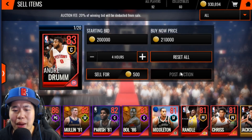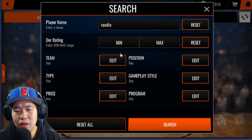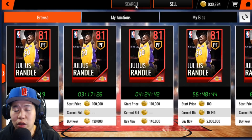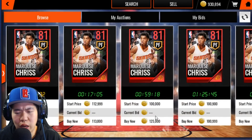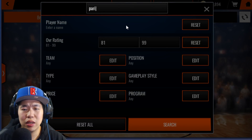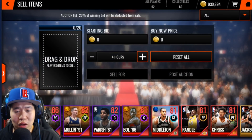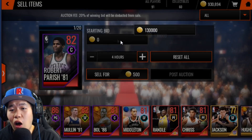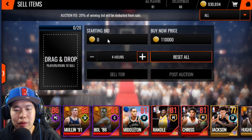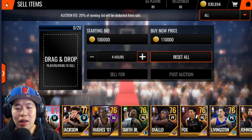List Drummond at 200k — instant profit. Julius Randall is going for about 100k — we'll list him at 100k easy. Marquise Chris also going for about 100k — listed. Robert Parish going for 120-130k — listed at 130k. Just posted all of them to the auction house. We just made so much coins from all of this, and we still have a bunch of gold players left to sell.